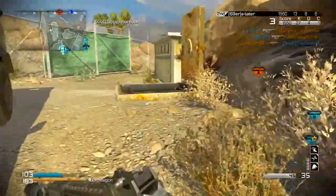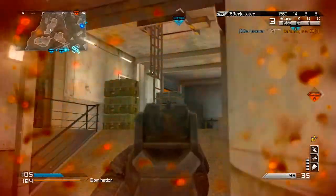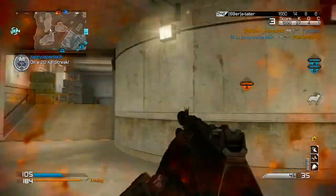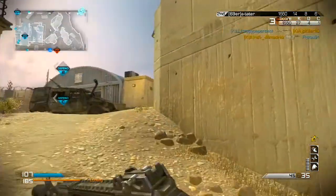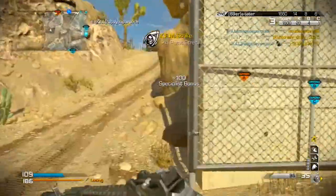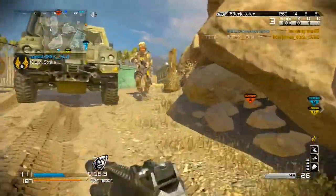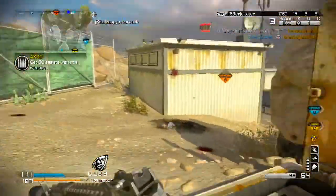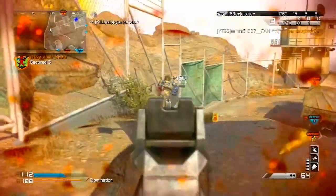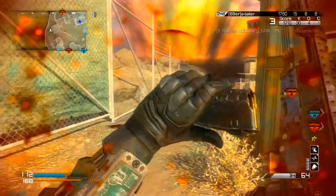The specialist I was using was Scavenger, Hardline, and Amplify. The reason I'm using Amplify is because sound is very, very key in this game. Look at this — I'm trying to hear somebody behind me and I can't find him, and I think he's upstairs or something, then I hear him right behind me right before he's about to kill me and I pick up that KEM right there. That's how it works — sound is very important. Scavenger and Hardline are obvious ones; you don't want to die one kill off a streak when you can just use Hardline.